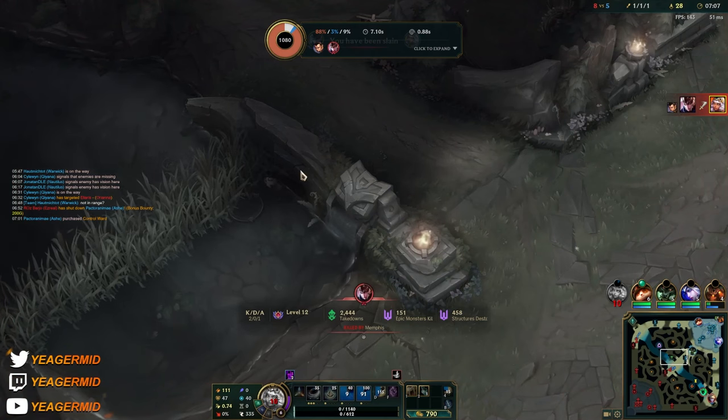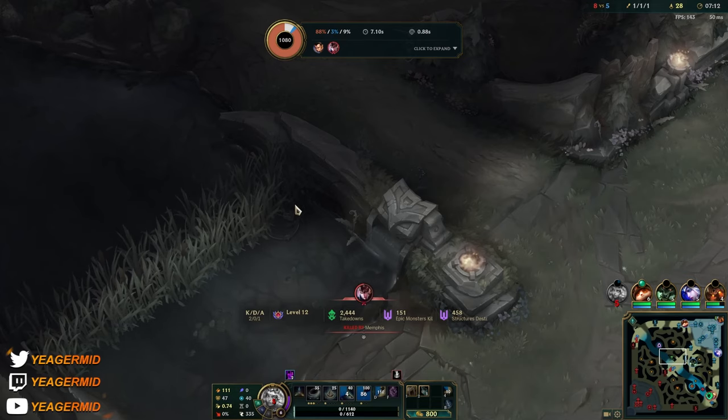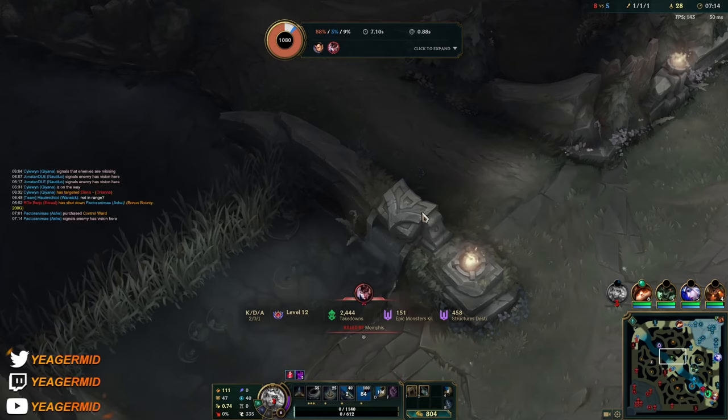You can dash through walls like this with the E. If the target is close, you just position around here and dash through. It's kind of like Yasuo's dash — it makes you dash a fixed distance.